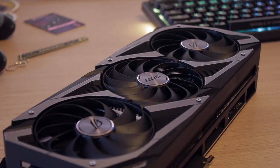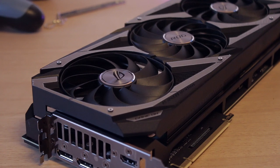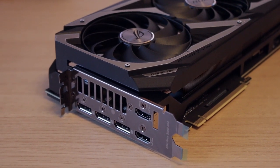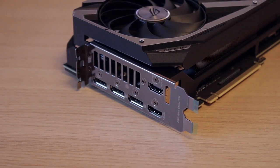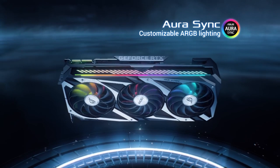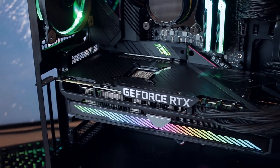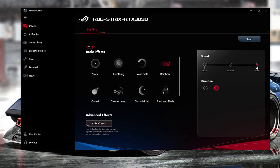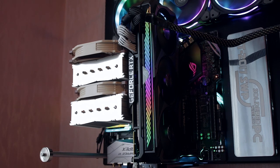The ROG 3090 gives you a total of three DisplayPort 1.4a and two HDMI 2.1 outputs, so you're ready to plug in your big OLED TV supporting 4K at 120Hz without any issues. On the side of the card there's a beautifully big RGB strip you can customize through ASUS's Aura Sync app. However, ASUS really needs to improve their RGB software — it still feels like what we had years ago.